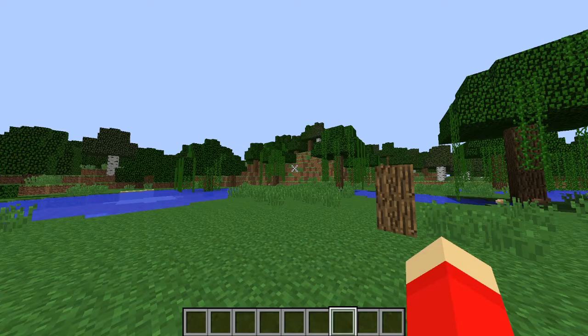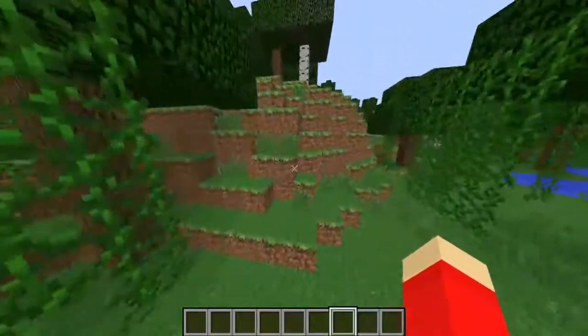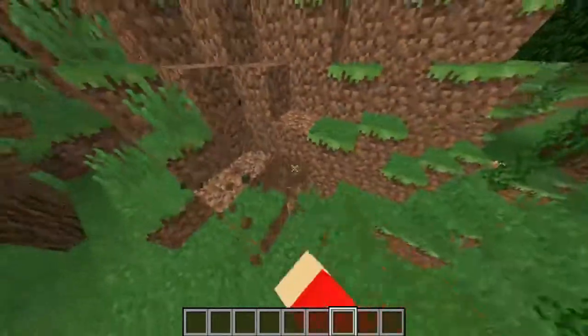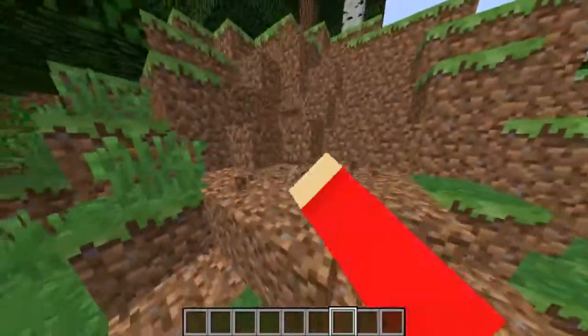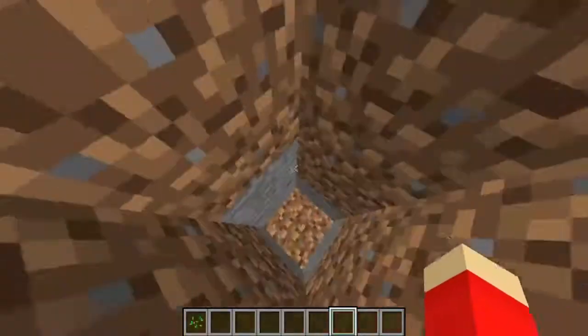Let's go ahead and take a look at number 8. At number 8 on our list, we have Block Physics. Now as you saw earlier, Block Physics is a little bit of an annoying mod, but it does add gravity to the game. So say you're digging something out — the blocks are going to be affected by gravity. It's a little bit more realistic, but a lot more annoying because you can't really dig straight down, but you shouldn't have been doing that in the first place.